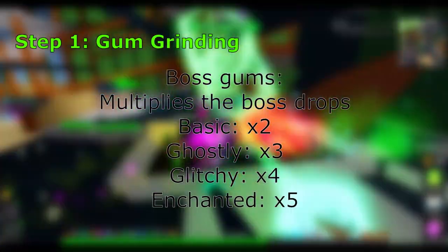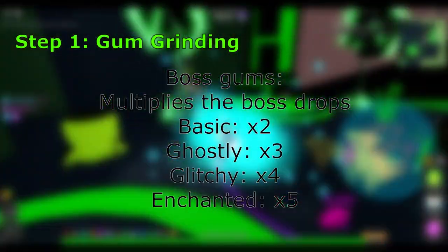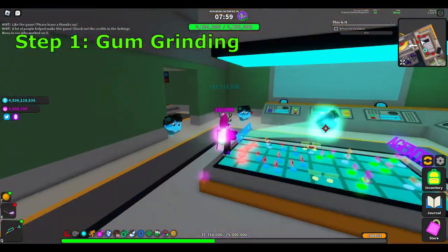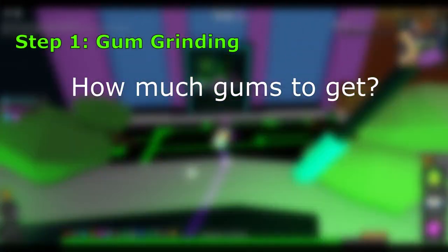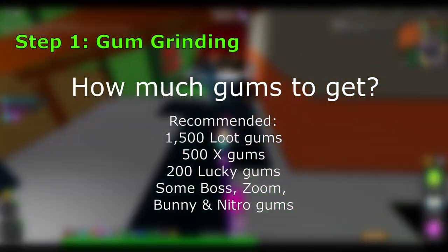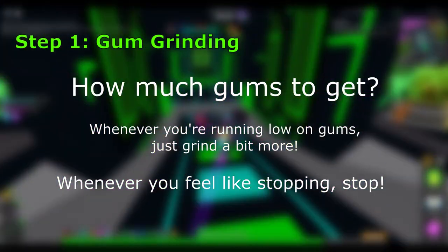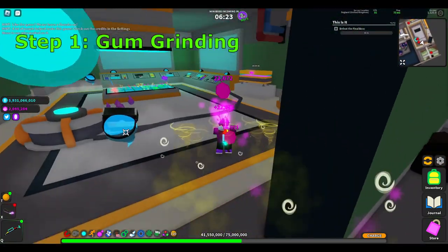Boss gums are more of a value gum — use them for trading, events, or whatever you want. Those are the four important gums you'll need for the whole grind. You can also throw in zoom gums, nitro gums, and bunny gums when doing rebirth grinding for certain quests. As for how much gum grinding to do — just as much as you can. There's no wrong amount; whenever you run out just grind more, and if you feel you have enough then stop. Just make sure you have enough to last a long time.